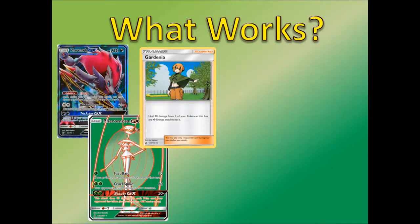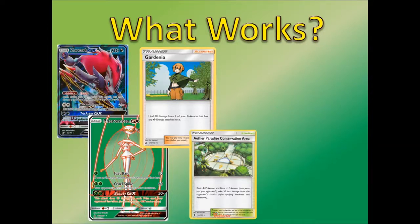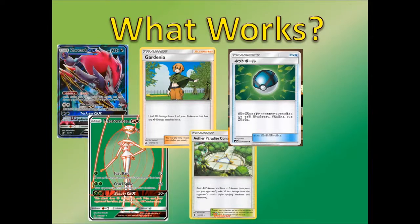We've also got Gardenia, which heals 80 damage from a Pokémon that has a grass energy attached. Since Shuckle uses colorless energy, you could put it in any deck you wanted — it doesn't have to be a grass deck. Aether Paradise Conservation Area could be a nice one too — it's a basic grass Stadium and takes 30 less damage, which is pretty nice. Then there's Netball from Fairy Rise, which allows you to search for a basic grass Pokémon — I love that card, it's a secret rare and it'll be interesting for getting Shuckle into play. There's also Life Forest Prism Star, which heals your grass Pokémon for 60 and removes one status condition.